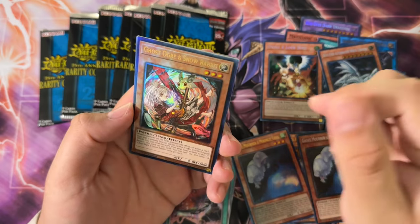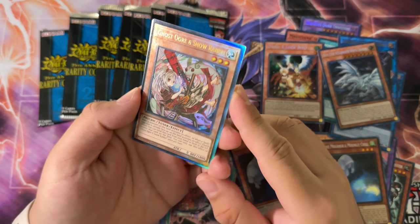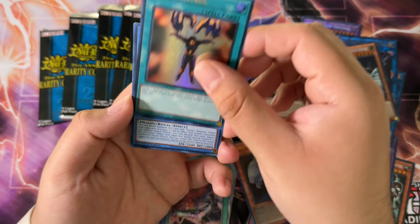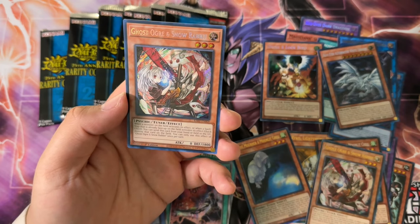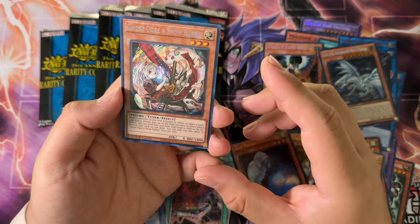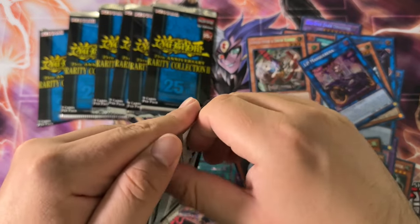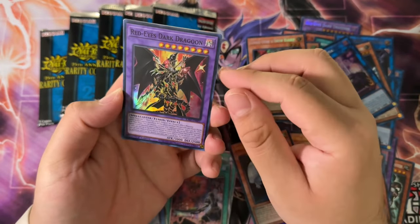Ghost Ogre and Snow Rabbit — dude, this is a Ghost Girl kind of opening. Another ulti right there, hell yeah. TG Hyper Librarian Ultra, Masquerade the Blazing Dragon Ultra, Mind Control Ultra, Ceravus Secret, and then another Ghost Ogre. I feel like they do that quite a lot — include the same card if you pulled it in a higher rarity. FYI if you're looking at the market, it seems like the Super Rares do pretty well in these sets, so maybe hoard a little more of the Super Rares.